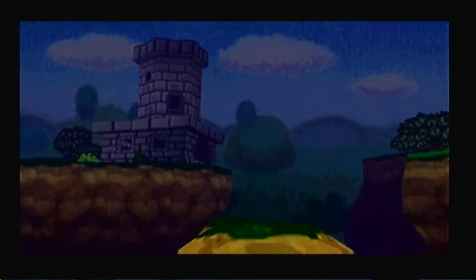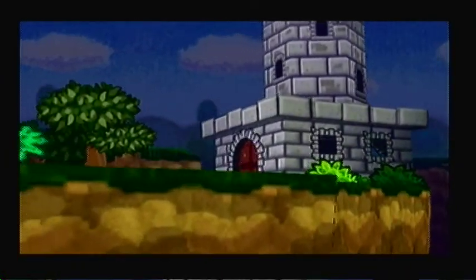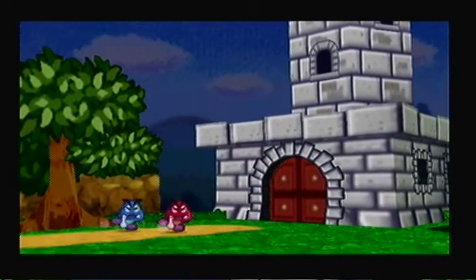Goomba King's Fortress. The ceiling is all glitching out inside that castle — it's just another glitch of the Virtual Console.